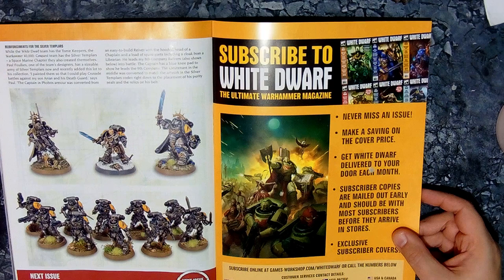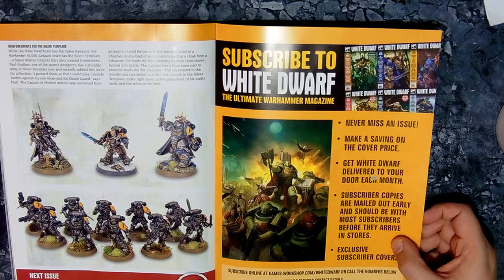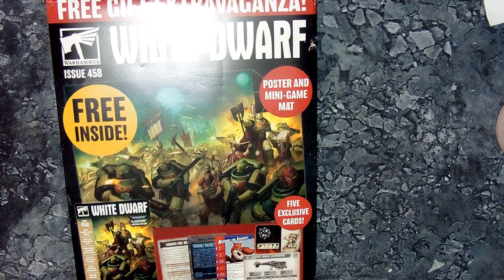Some random Marines as well. Next issue: Beware the Spider Fangs — that sounds pretty interesting — which is on sale December 18th, allegedly. We'll see how that goes depending on what happens this year. And there you go — that is this month's White Dwarf. Bit of a mixed bag, loads of freebies. The 40k players get a new Flashpoint and a full Astartes chapter.